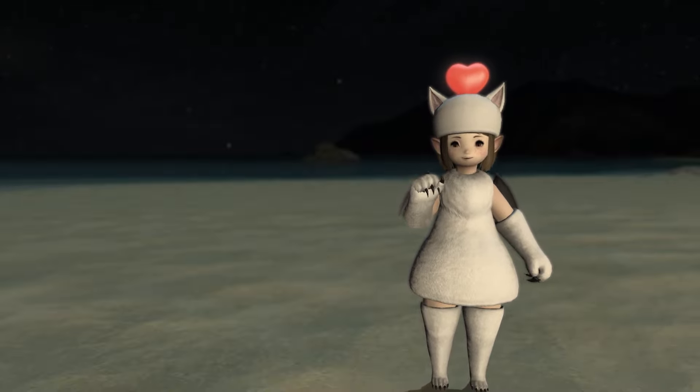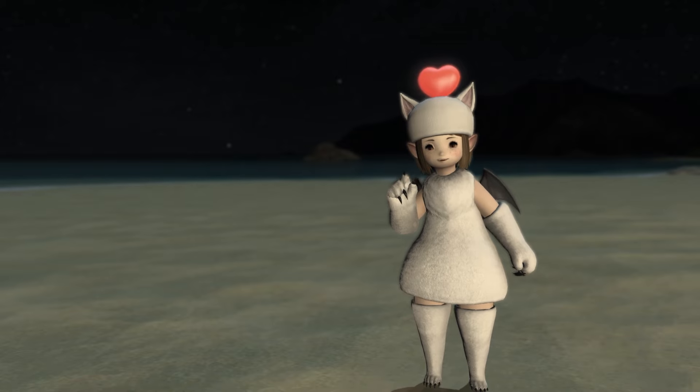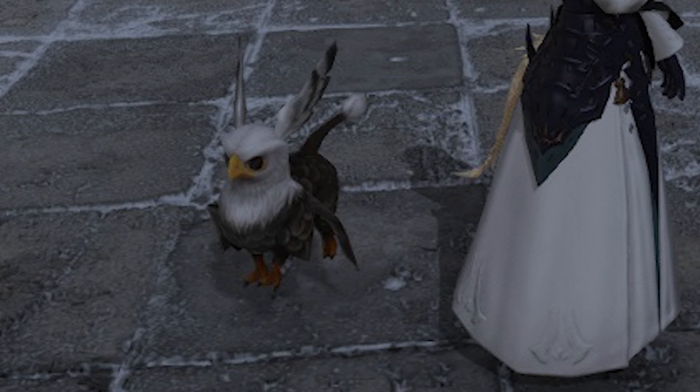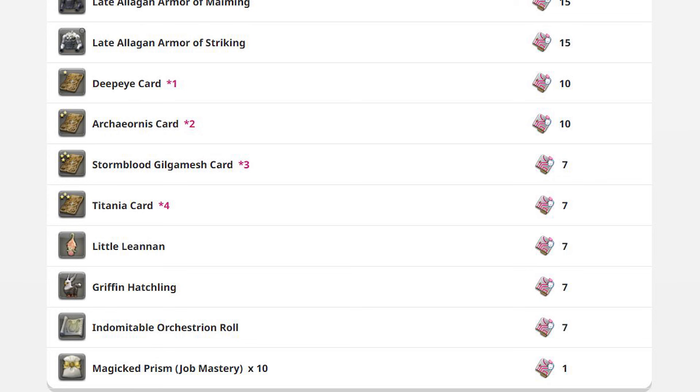And for 7 tombstones you can get the Stormblood Gilgamesh card, the Titania card, the Little Yin Minion, and the Griffin Hatchling. Finally, if you end up with leftover tombstones but not enough to buy anything, you can always buy the Magicked Prism Job Mastery — you get 10 of them for 1 tombstone.